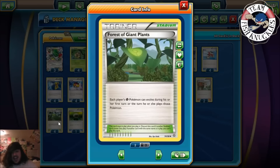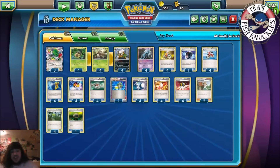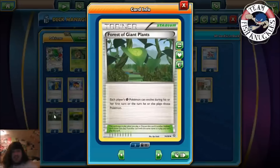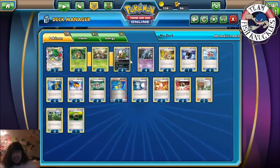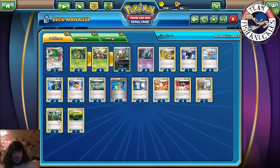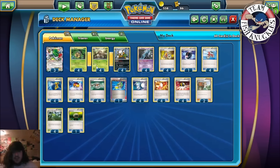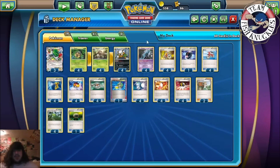Four Forest of Giant Plants — this is why the whole deck works. Each player's Grass Pokémon can evolve during the turn they put that Pokémon down. So when you put down a Seedot you can automatically evolve into Nuzzleaf, which can automatically evolve into Shiftry. Even though Shiftry is not a Grass Pokémon, the ruling states each player's Grass Pokémon can evolve, so you can evolve Nuzzleaf into Shiftry. This is why it's kind of broken.